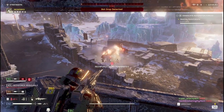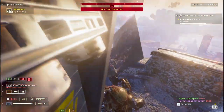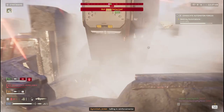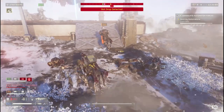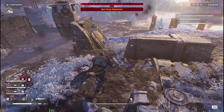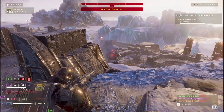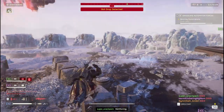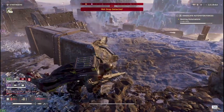Next tip: don't stand in the open. If you're standing out in the open, don't. Try and find some cover if you've got to stop for some reason, and definitely don't stand under where someone called in a stratagem. This is pretty much just situational awareness — look around and make sure you're not in a place that's easy to be taken out, especially where stratagems are called in or where a buddy is going to drop in.